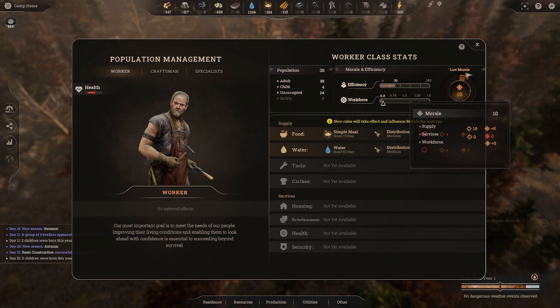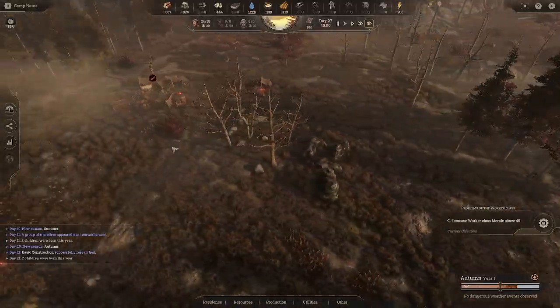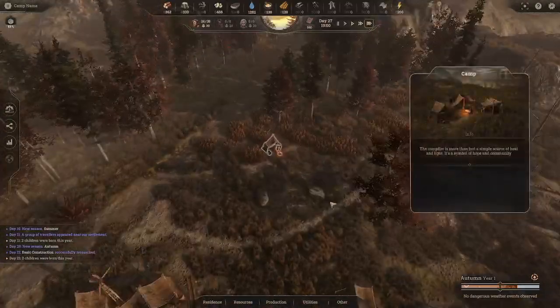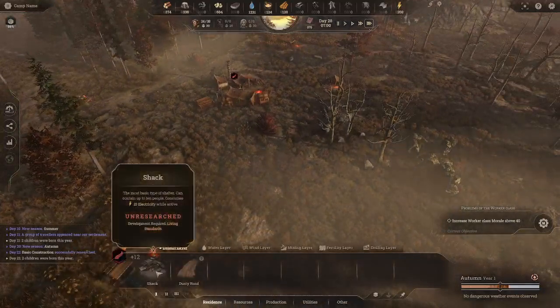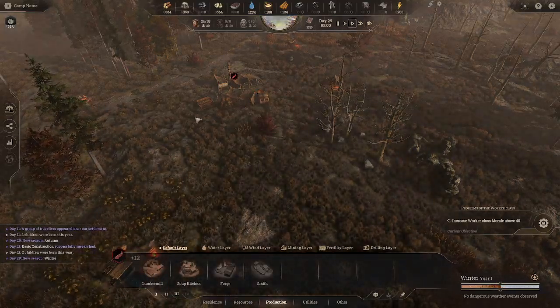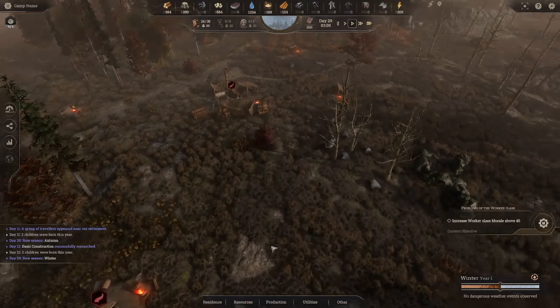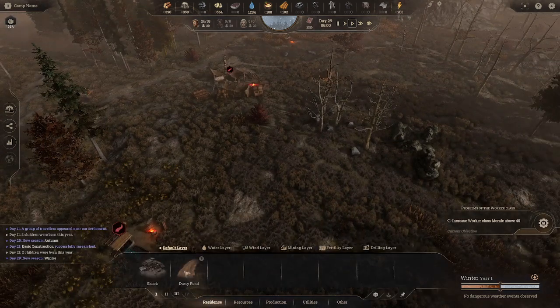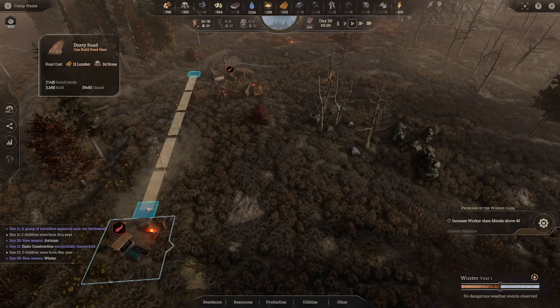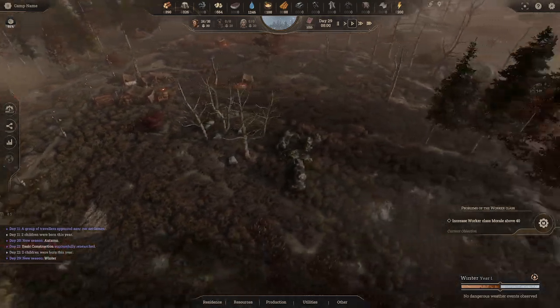Right now we have 38 adults, four children, and 24 of them don't have somewhere to stay — some are just camping out in fields. We need to research housing. We chose to research the soup kitchen first, which has now completed. So now we'll move into Living Standards and get housing researched.